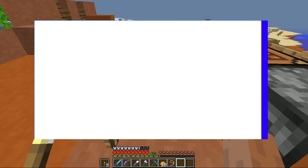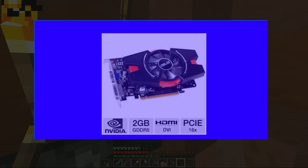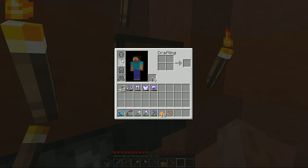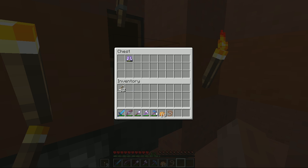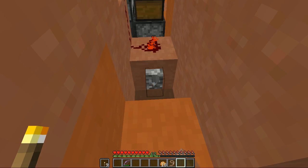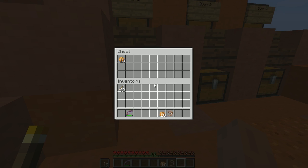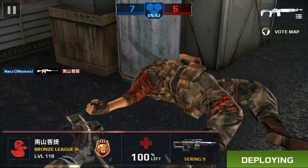Next is the graphics card, which will power all your games. We picked the ASUS GeForce GTX 650, which is a 2GB video card. I had this card and tested it, and it can play Minecraft and other games like League of Legends and CS:GO.